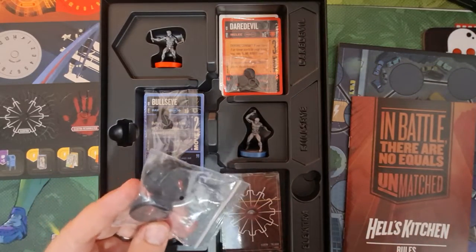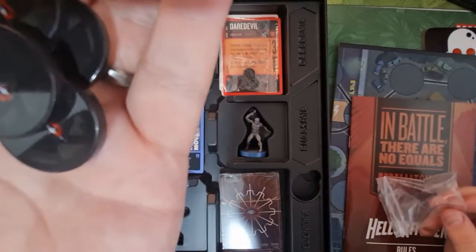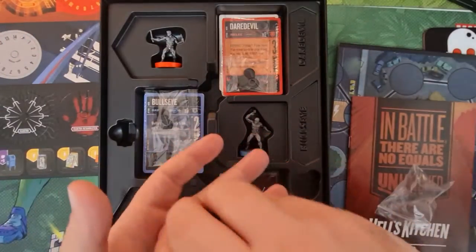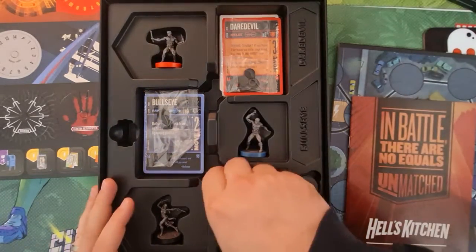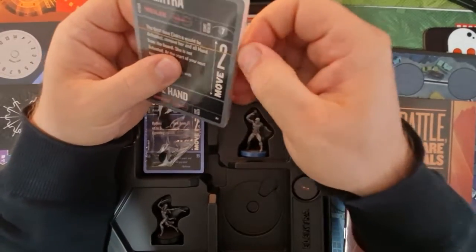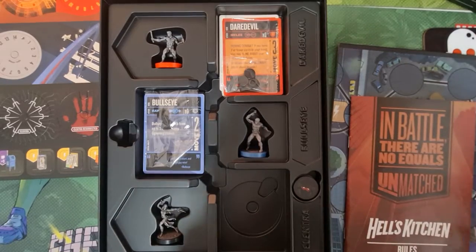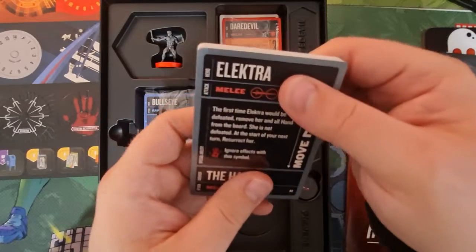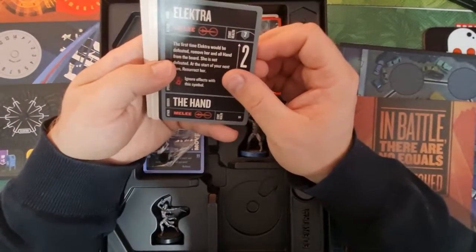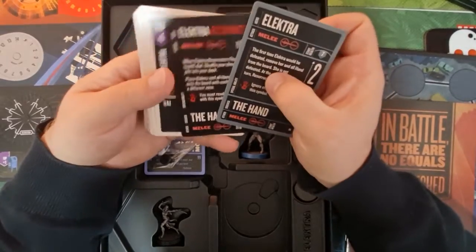Now for Electra. I think these little discs are Electra's Hand sidekick tokens — they look like little ninjas or ninja warriors, and there are four of them. She's got a sidekick called The Hand with four health. It's the first time I've seen this mechanic: if Electra and all The Hand are removed from the board, she is not defeated. Instead, at the start of the next turn she resurrects. So she's got seven health but can die and be resurrected — and there's a different card for her resurrected form.